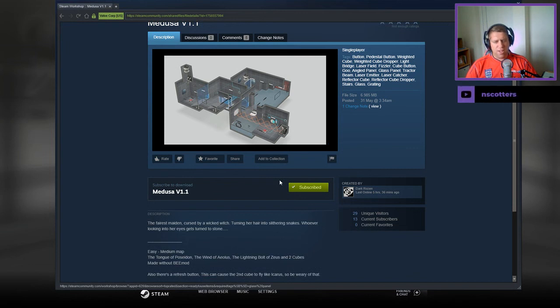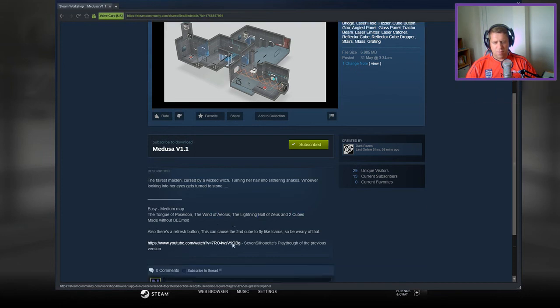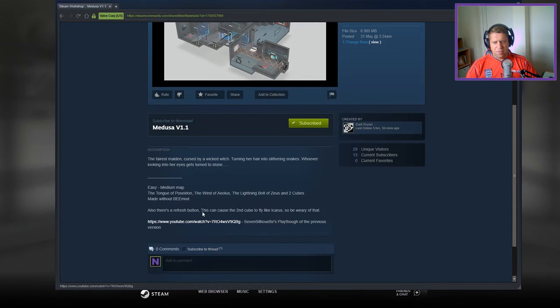The fairest maiden cursed by a wicked witch, turning her hair into slithering snakes. Whoever looks into her eye gets turned into stone. Easy to medium — the Tongue of Poseidon, the Wind of Aeolus, the Lightning Bolt of Zeus, and two cubes. So it's light bridge, funnel, laser, two cubes. Made without B-Mob. And there's a refresh button — this can cause the second cube to fly like Icarus, so be wary of that.